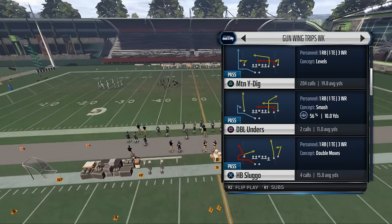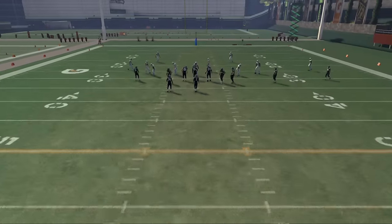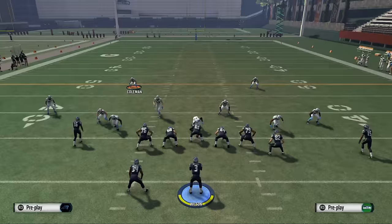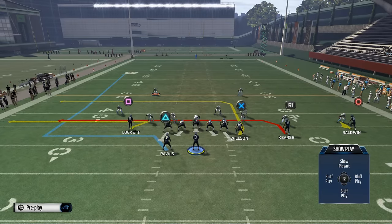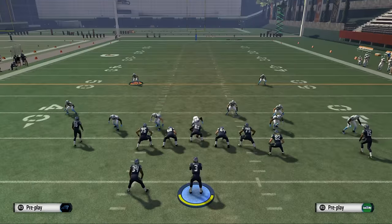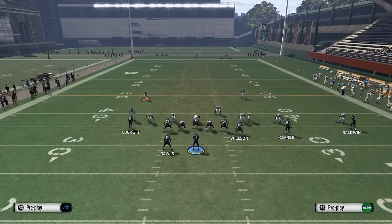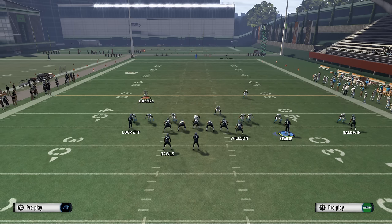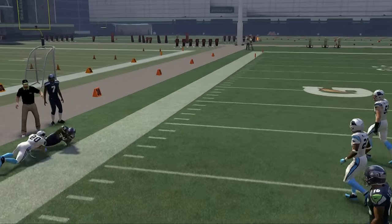The first play I want to show you is Mountain Wide Big — a big play type of play. The only hot route you make is putting Tyler Lockett on a streak. From a two men under perspective, a lot of guys are going to man align and press. When you snap the ball, Rawls goes in motion and nobody follows him outside, so an easy pass lead to the outside becomes an option.